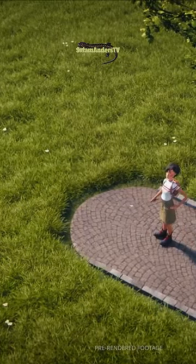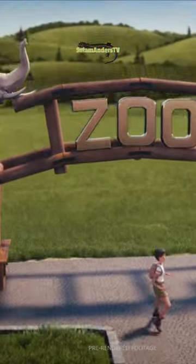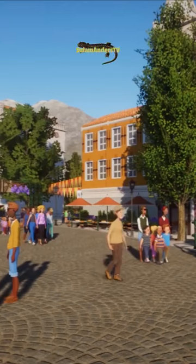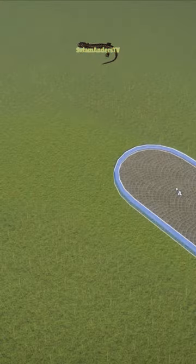In the announcement trailer for Planet Zoo, the first thing we see being built is a cobblestone path. But this path actually wasn't to be found in the base game at launch. Then around 2 years later, with the release of update 1.8 and the Europack, this cobblestone path showed up.